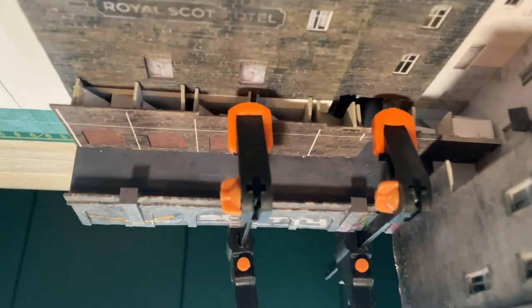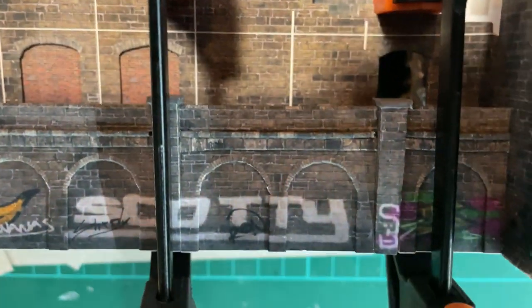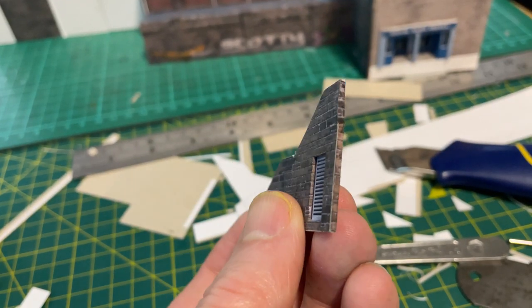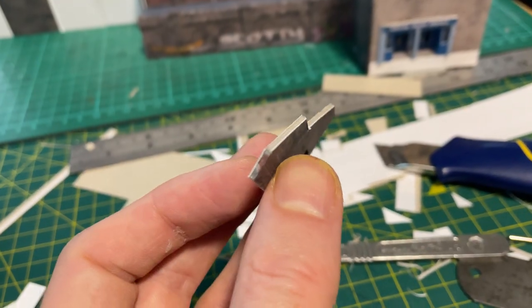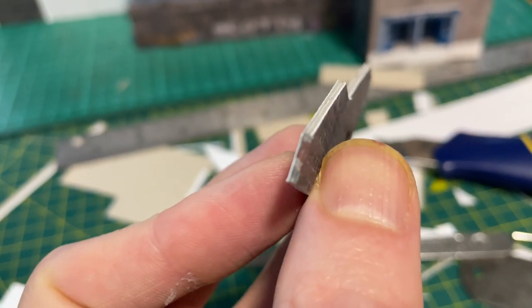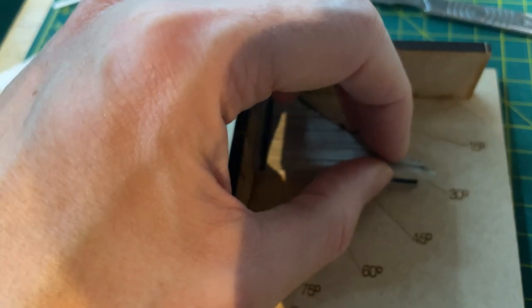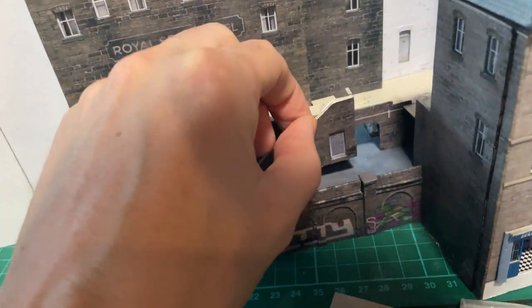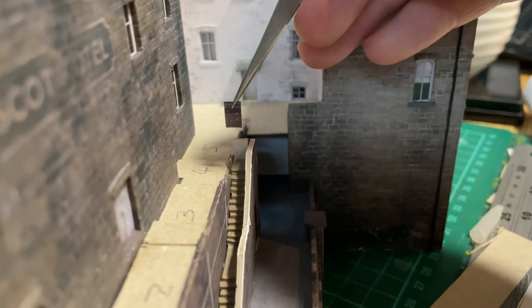The ground I added last week was not 100% level, so I used a couple of clamps to hold the terrace firmly in place while the glue dried. This avoided any gaps along the bottom of the wall. I painted the steps with a stone colour, and then added a facade made from a couple of layers of half millimetre card with an air vent texture in a recess. I used the jig to line it all up, and then used PVA to glue the steps into place on top of the terrace. I forgot to add a bit of texture on the inside step wall, and this was just bare card.